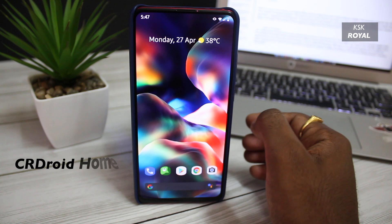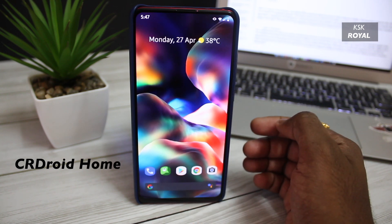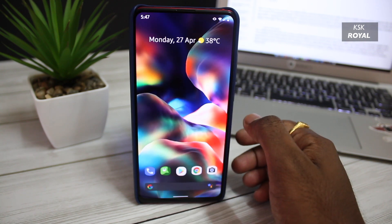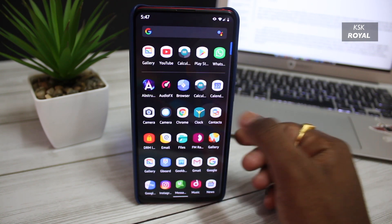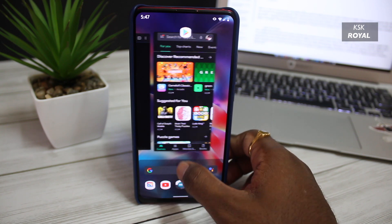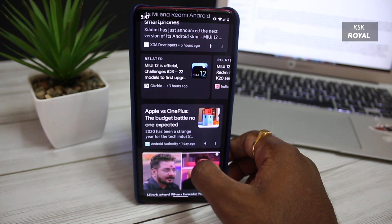When it comes to the launcher, this ROM comes with the default launcher called CRDroid Home. This launcher supports the all-new Android 10 navigation gestures. The home screen is very minimal and clean. Just like any other launcher, swiping up reveals the app drawer, swiping up or holding for a second reveals the app switcher, and swiping to the right within the home screen reveals the Google cards page.